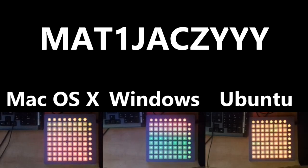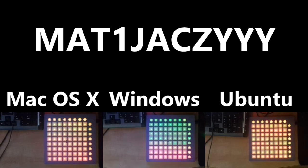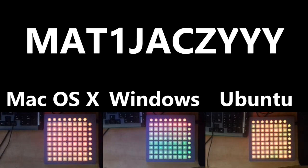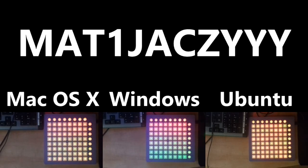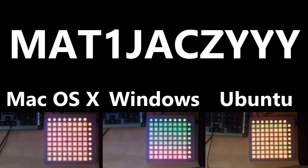So in conclusion, slow lights on the Launchpad S happen if you are running under Windows. Running on a real Mac or Hackintosh seems to fix the problem. The cause of the issue is probably in the way Windows handles MIDI in the core of the operating system, and there is no known fix for it yet.